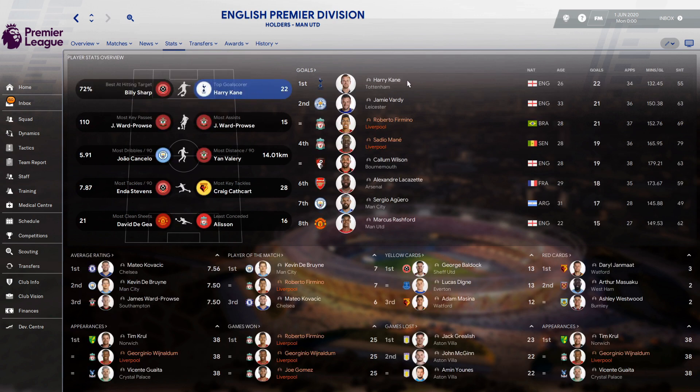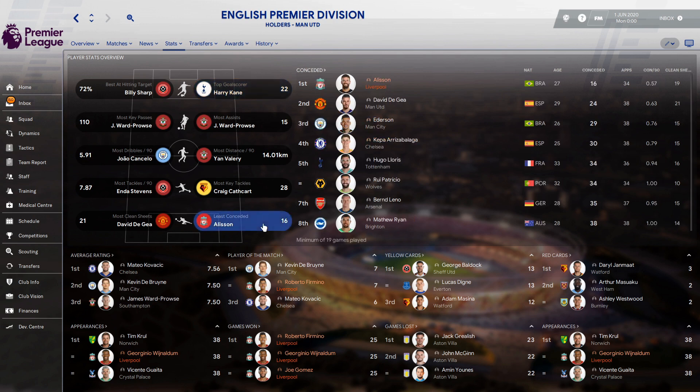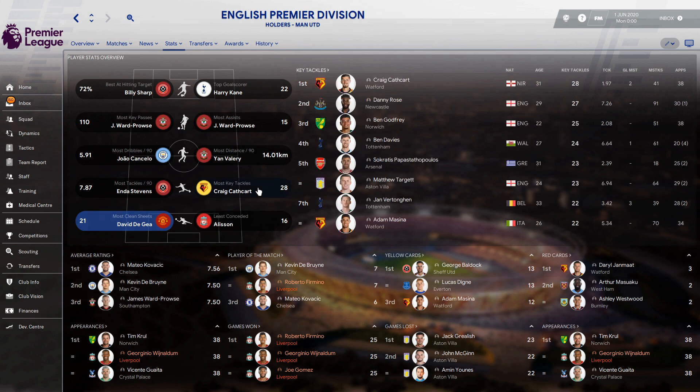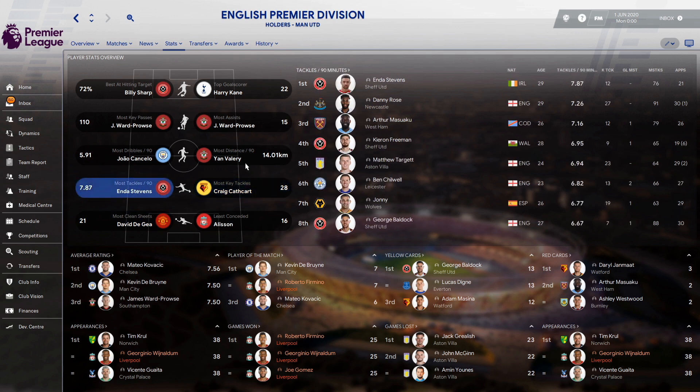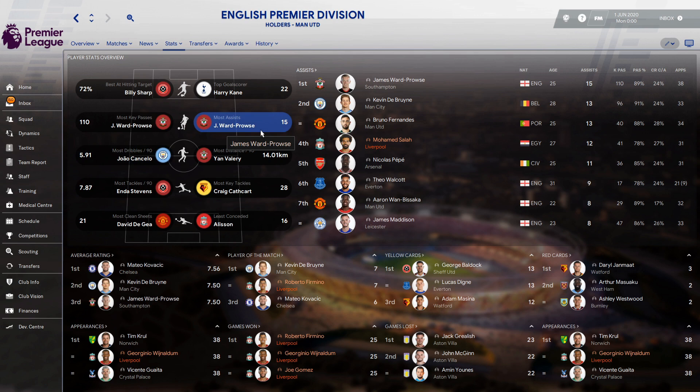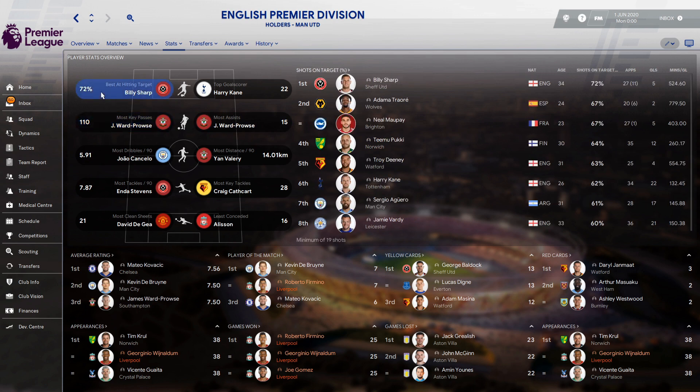Top goalscorer in the league is Harry Kane, then Vardy with one goal less, and Bobby Firmino is also joint second with 21. Sadio Mane is down there with 19. Alisson conceded the least goals — only 16 in 34 games — and he also has the second most clean sheets. Wijnaldum had 12 assists putting him in fourth, and Salah leads dribbles with 5.52 per 90 minutes in fourth place.